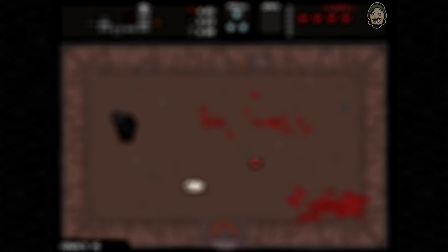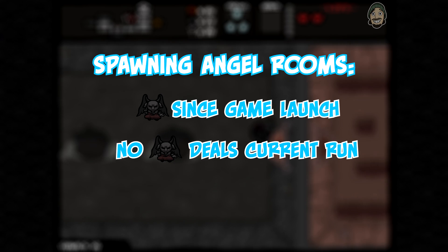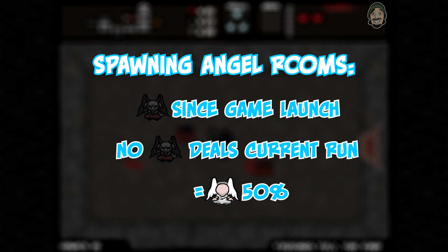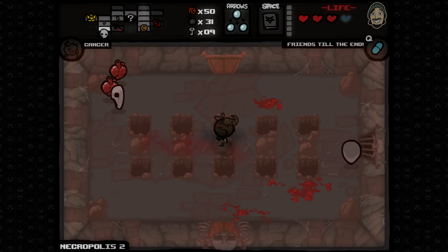The Angel Room is a special version of the Devil Room which provides a powerful item at no cost to the player. These items often boost defensive capabilities by providing additional spirit hearts or protection from damage, but can also be offensive. Spawning an Angel Room follows all the same rules as the Devil Room with a few added parameters: first, a Devil Room must have spawned at some point since the game was launched; second, no deals with the devil can have been made in the current run. If both are met, the next Devil Room that spawns has a 50% chance of being an Angel Room instead. This means if you made a deal in a previous run during the same session, your next run can still qualify, giving you a strong incentive to play multiple runs in one session.